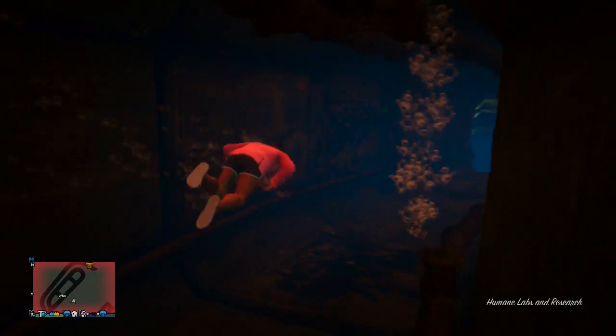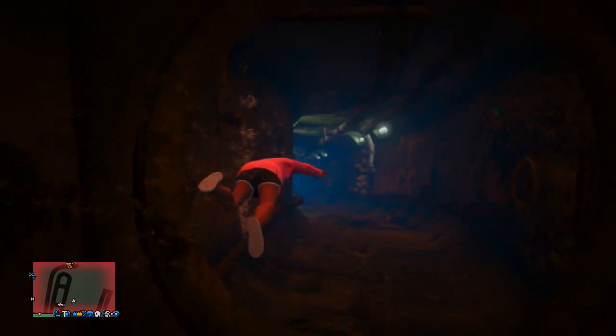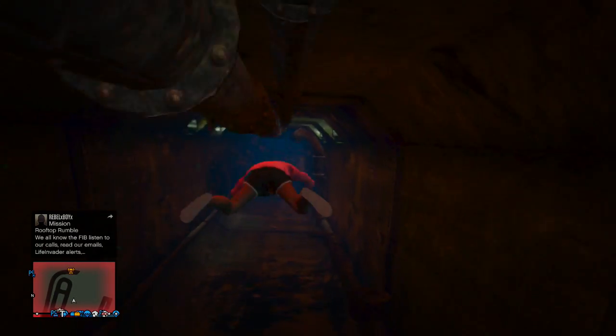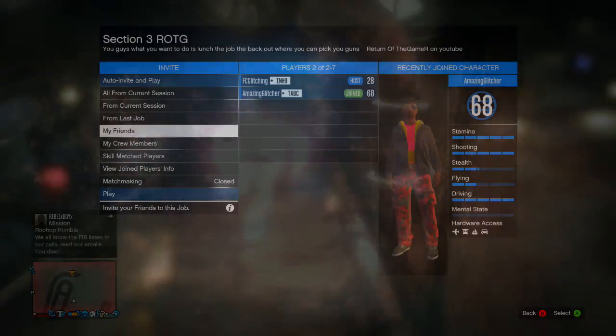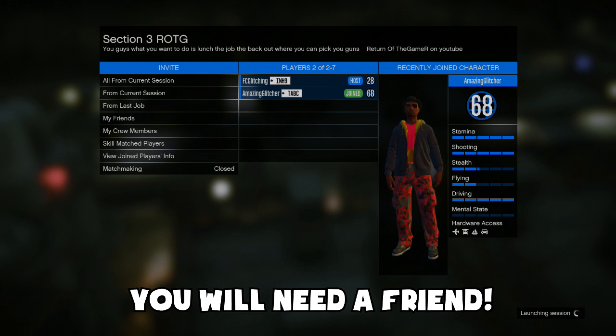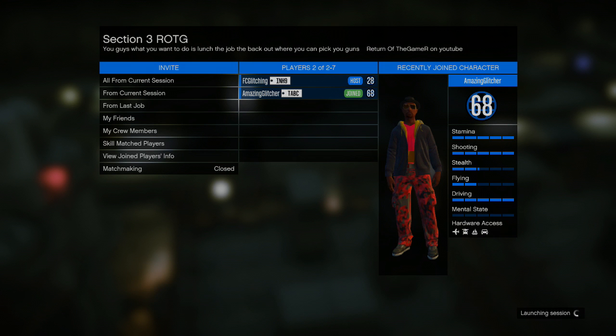But basically to do it, all you have to do is choose whichever job you want to do this on, and basically what you have to do is load up that job. You'll see that here in a second — I'm just going to load up my job. But basically once you do load up your job, you're just going to have to go ahead and press play.